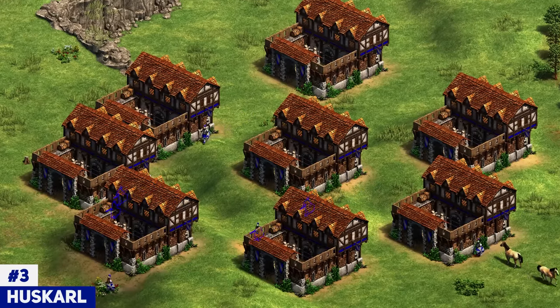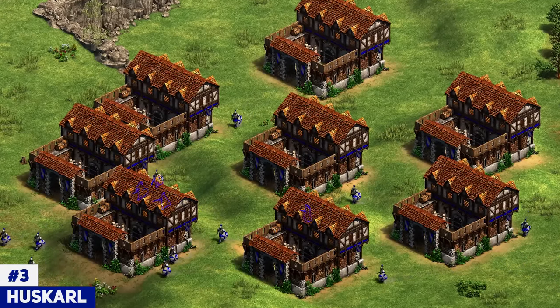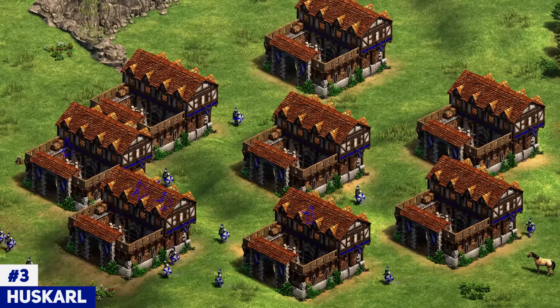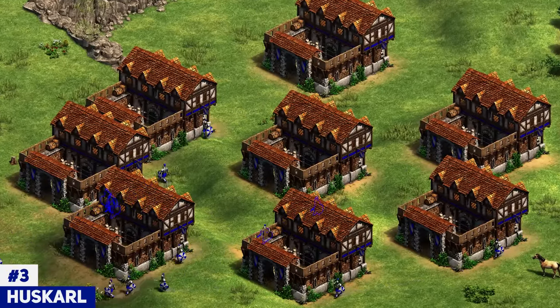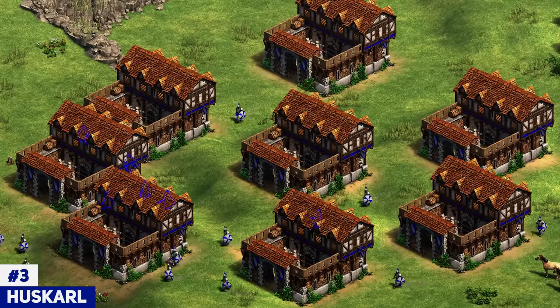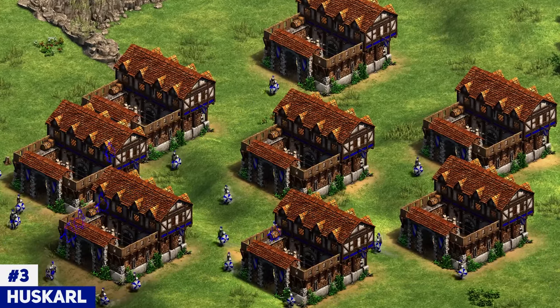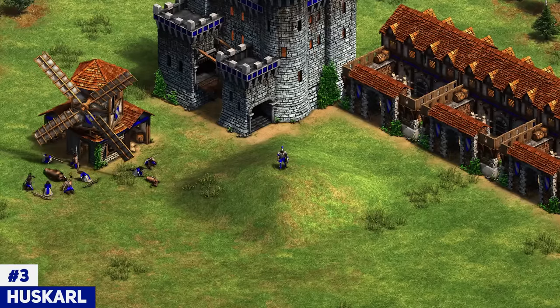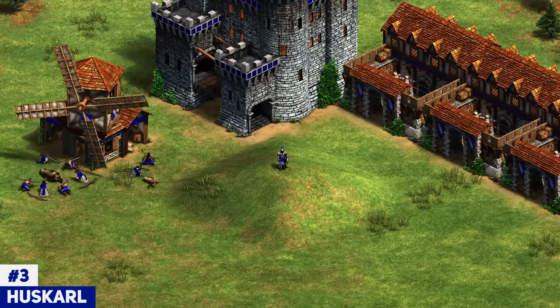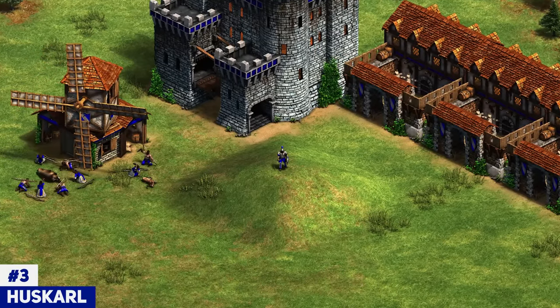Another thing about the Huskarl is that it's just so cheap and so spammable. Not only is it a good unit stats-wise, but it's also very hard to deal with in mass, and the raids can get crazy. It can basically single-handedly win you the game by taking good fights, raiding on the sides, and even killing buildings because it is an infantry. So the Goths and the Huskarl go hand-in-hand — they're one and the same — and Huskarl at number 3 is a pretty good slot for it.